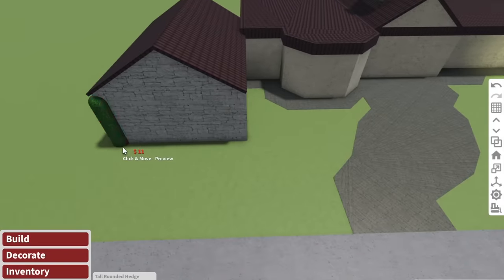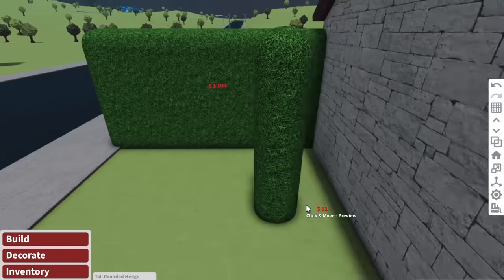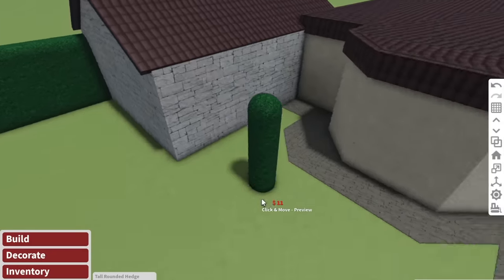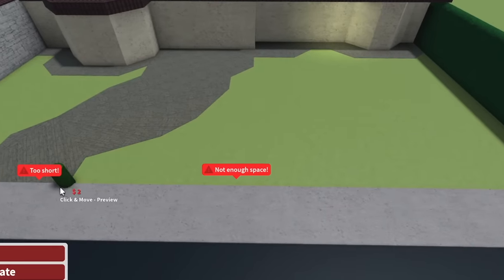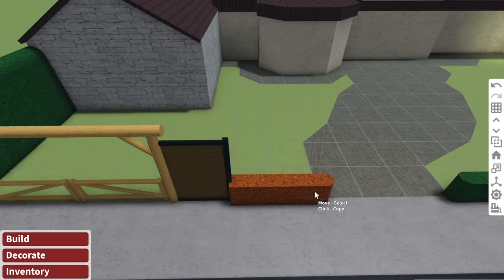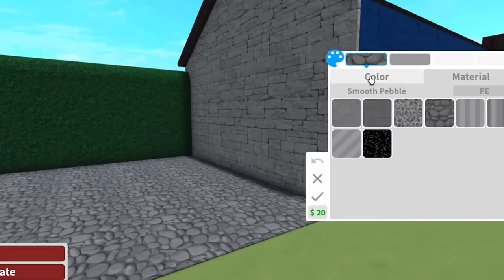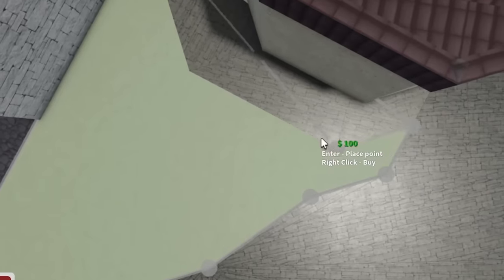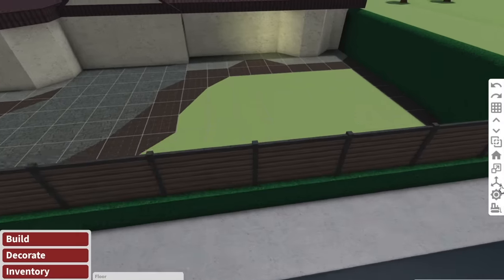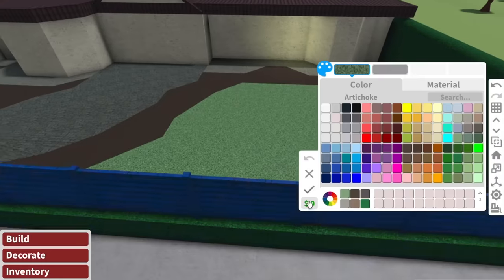One thing I did like about the original Bloxburg starter mansion was all of the trees at the front and all of the garden. Actually, I think it only had like two trees. One thing I really want to add is just a bunch of greenery to the house. I want to make sure there's heaps of privacy in the front yard so no one can break into my house. What I love about doing Italian style houses is we can really play around with textures and materials. I also want the majority of this front yard to just be garden. I hate this new grass material — no one asked for it.